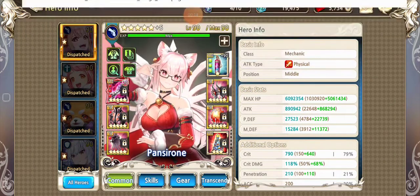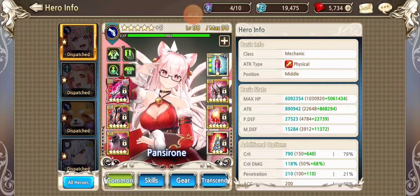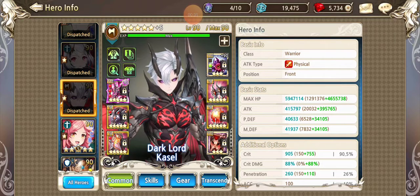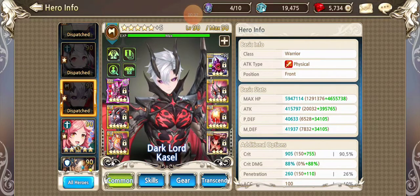I know I can swap right back in if this just isn't working, but the bottom line is I just did over 130 million DPS with my DK on his S1. I A-tend him and I put all pure attack runes on him — before I had pen runes on him.